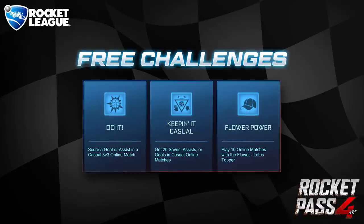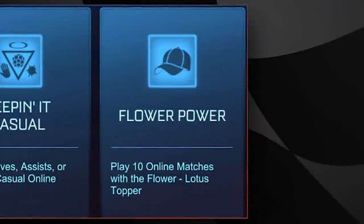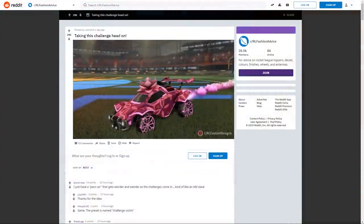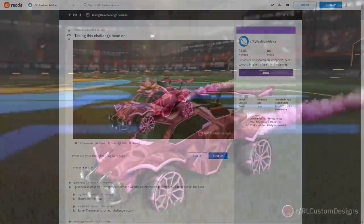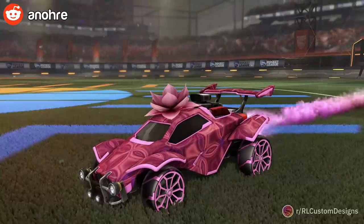Finally, one of the free challenges for Rocket Pass 4 involves playing 10 online matches with the Flower Lotus topper. Enore came out with a really cool design featuring that topper — I really love the use of the Kaleidoscope decal, because it's one I haven't managed to pull off in the past.